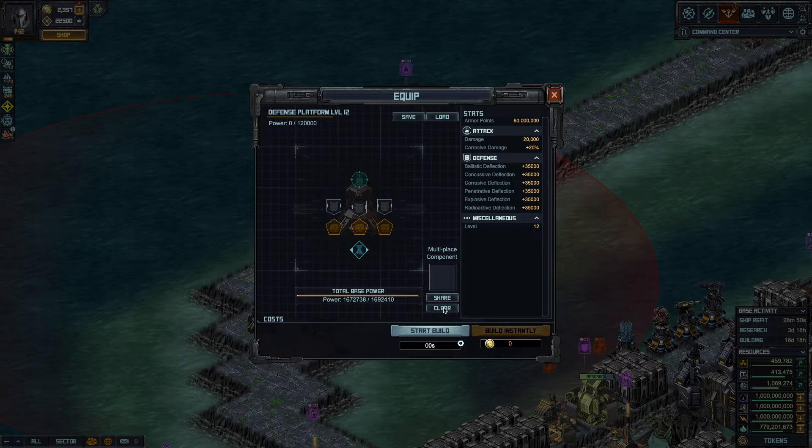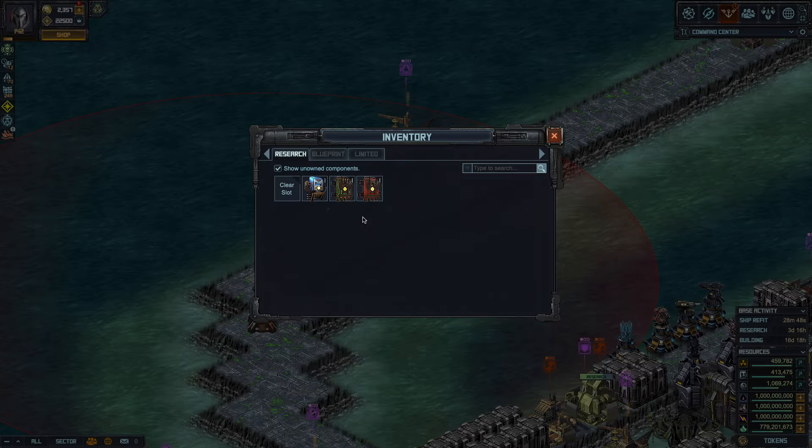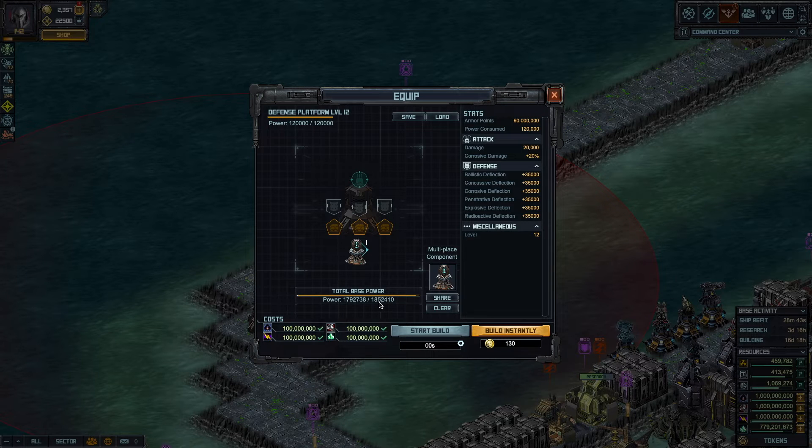Clear up the turret like I just did, remove everything, go unlimited, and add a power transformer to it. Now you can see the total power of your base went up, and the transformer used all the power available in this level 12 turret.